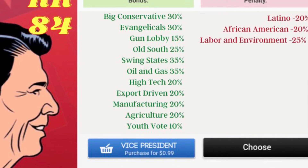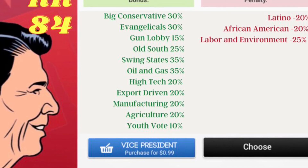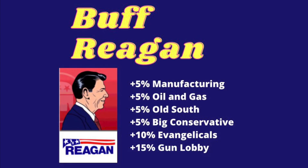Now, if you remember the original Ronald Reagan candidate, you might remember that he had a 40% Big Conservative. That's getting a 5% buff, as are the national groups Evangelicals and Gun Lobby.